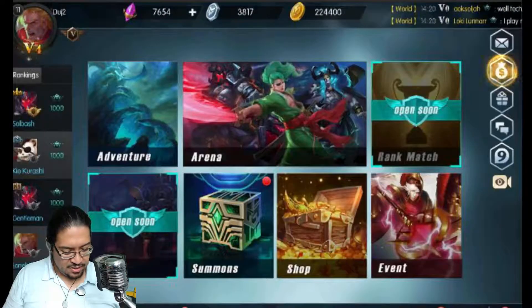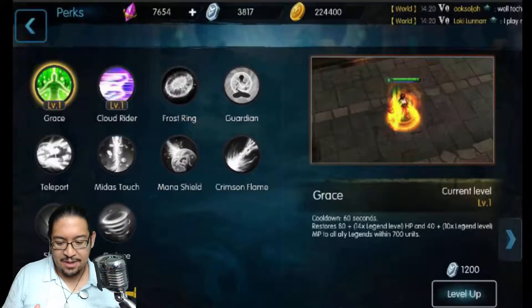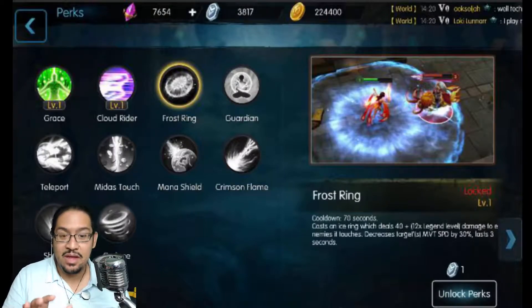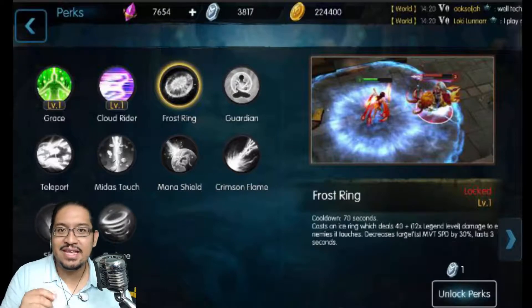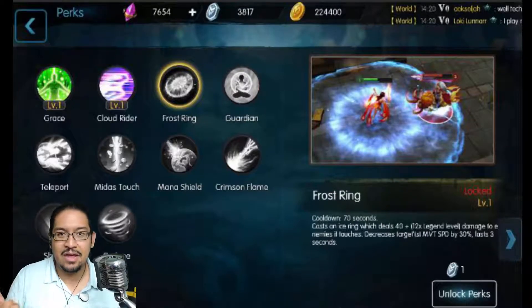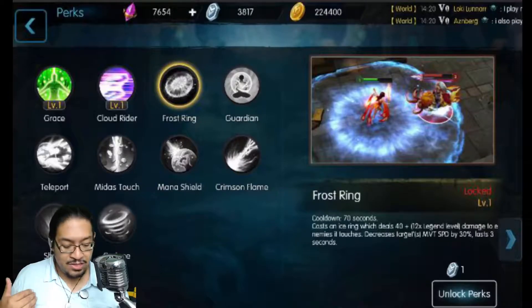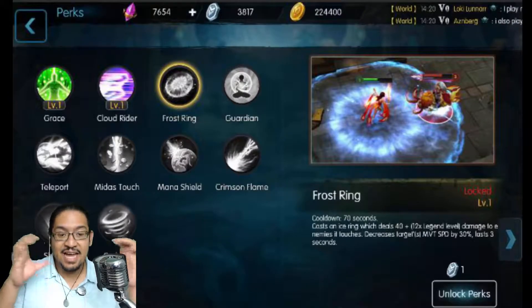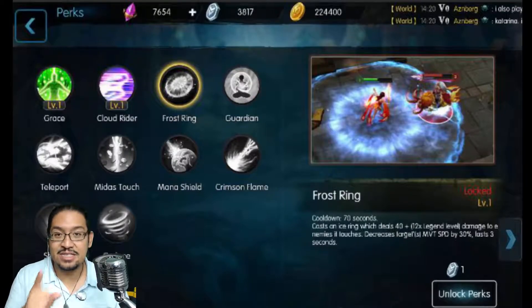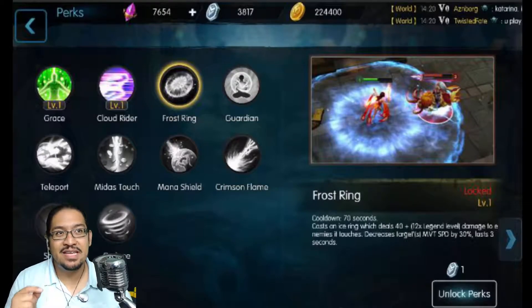In the perks section, perks are things you can do in-game which give you a slight boost in speed, health, etc. I want to get Frost Ring because it casts an ice ring which deals 40 plus 40 times 12 times the legend's level in damage to enemies it touches, and decreases the target's speed by 30% for 3 seconds.